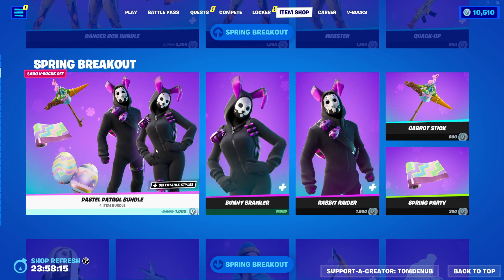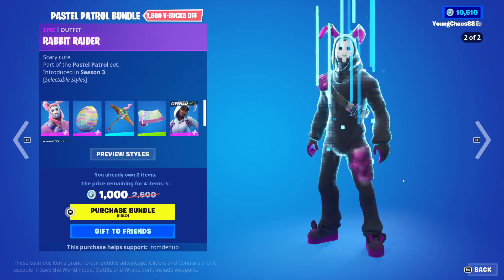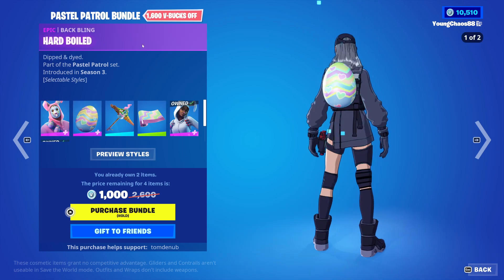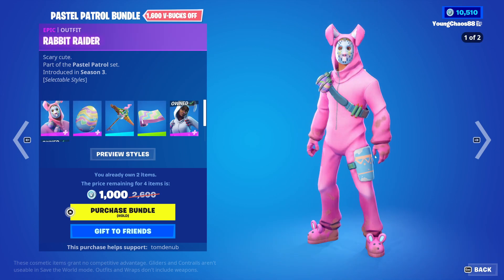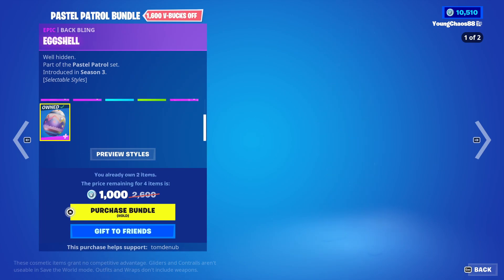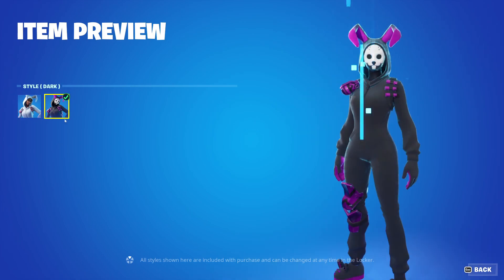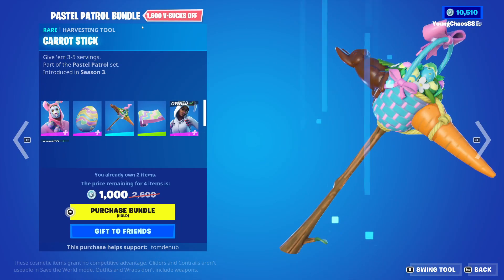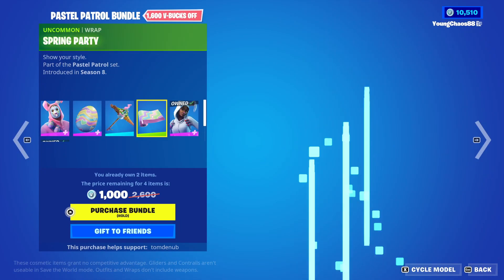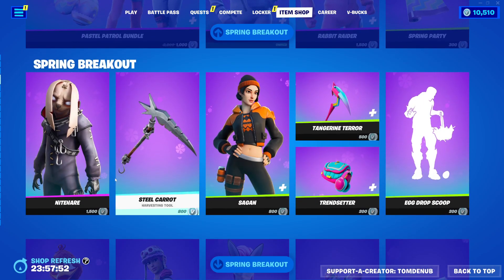We have the Pastel Patrol bundle — pretty cool bundle here, of course with returning items but just in a new bundle. Six items total. We have Rabbit Raider with the Back Bling Hard Boiled, it's an epic skin, 1,500 V-Bucks, has a secondary dark style as well. And we have Bunny Brawler with the Back Bling Eggshell, it's an epic skin, 1,500 V-Bucks, does have that secondary dark style as well. And we have Karate Stick, a rare harvesting tool, 800 V-Bucks. We have Spring Party, an uncommon wrapping, 300 V-Bucks, and you can buy everything else separate.